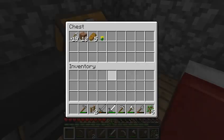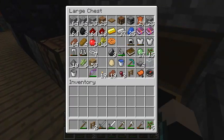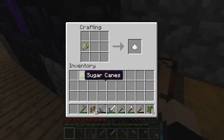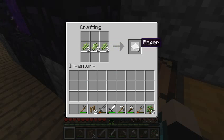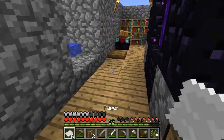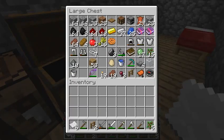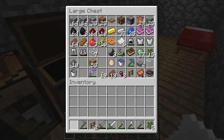I've got six sugar cane left. I don't have any paper, but I'm going to craft this into paper. Now I've got six paper. I can make a couple more books, and make another bookshelf.